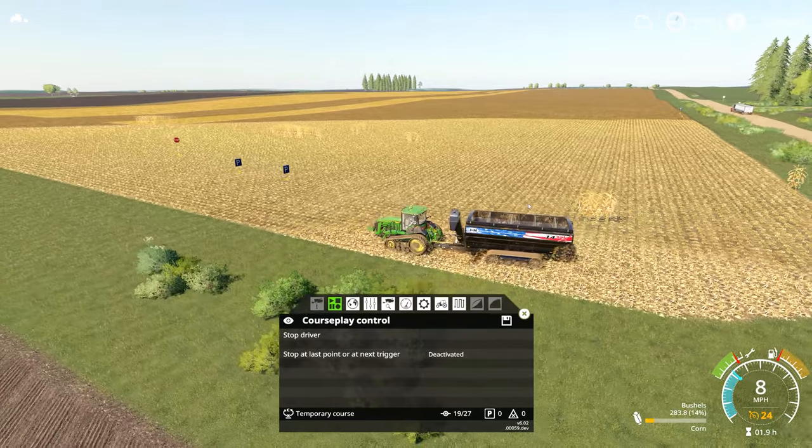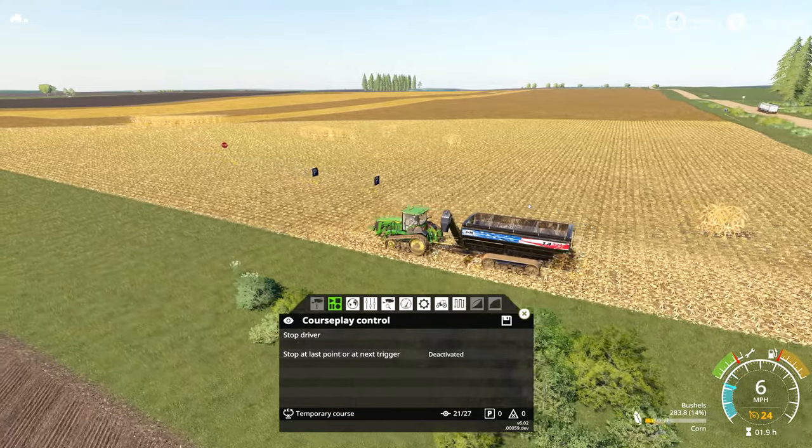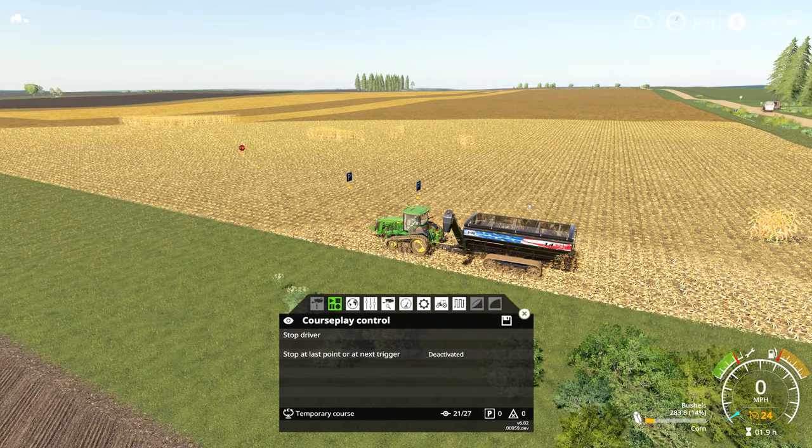The limit in CoursePlay is three, so you can have three trailers — or one double bin trailer like the Wilson and a pull-behind trailer — but no more than three fill types to unload like this. If you have any questions or issues with what you've seen, please let me know in the comments below. If you found this useful, please hit that like button and subscribe to the channel for more content. If there's something specific you'd like a tutorial on, leave a comment below. That's all for today — Ketterk out.